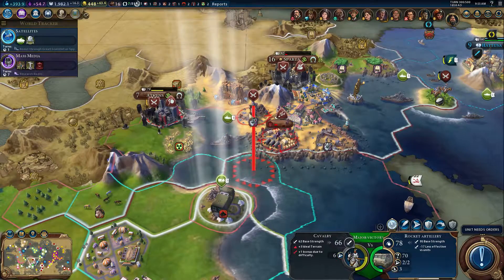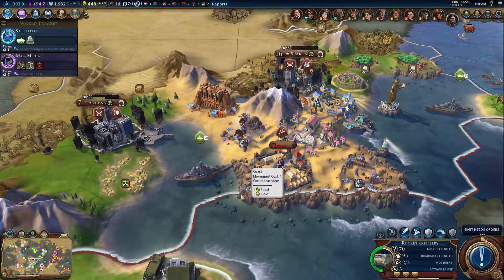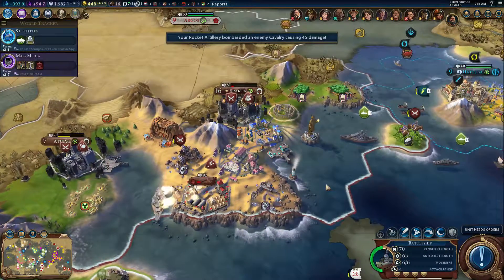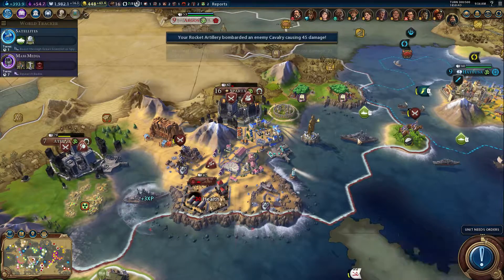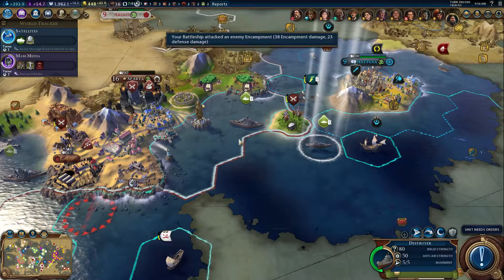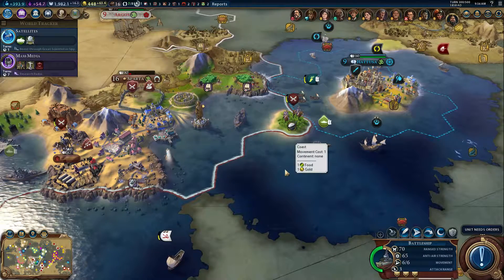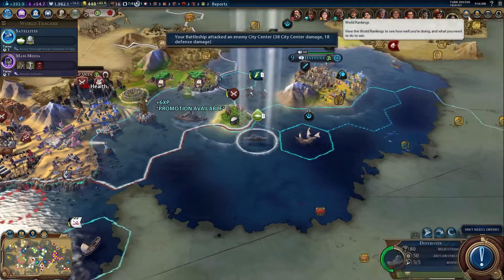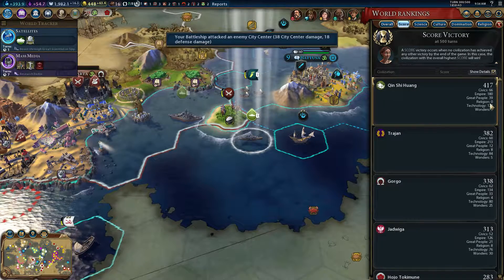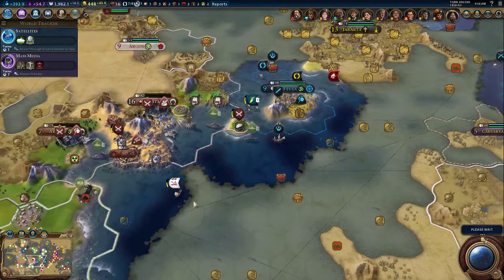We got like a horn call — not sure what that was about. You can now fire — we'll fire there and see how that goes. Wait, did we kill Mozart? I don't know. Let's check out our score: 417. We're pulling ahead. We are still well ahead in tech — that's fantastic.